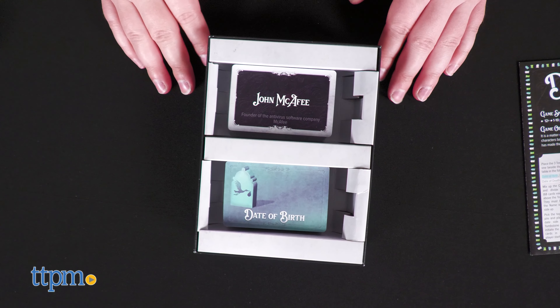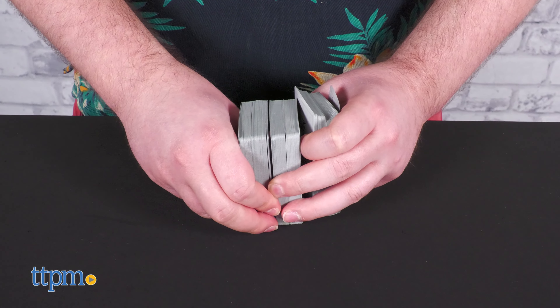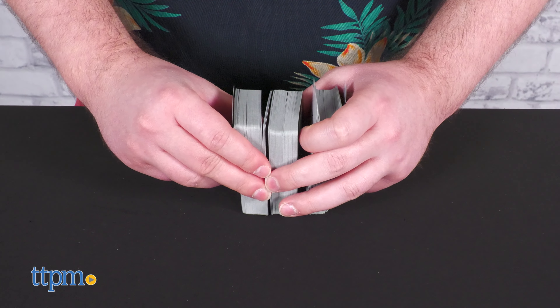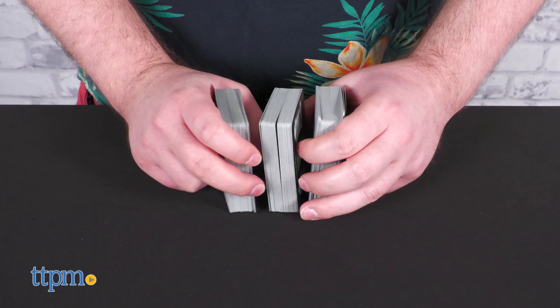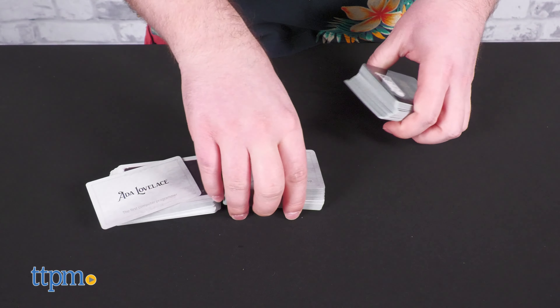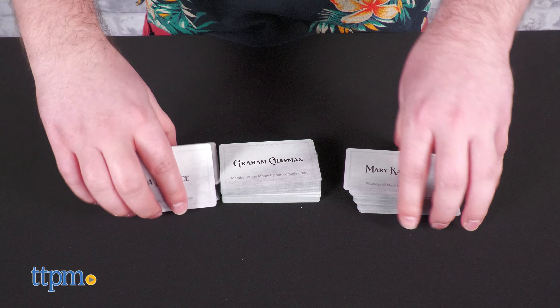Deadlines is a game for one to 10 players, ages 12 and older. Start the game by shuffling the character cards and dividing them into piles of exactly 68 cards each. Make sure they're name side up.